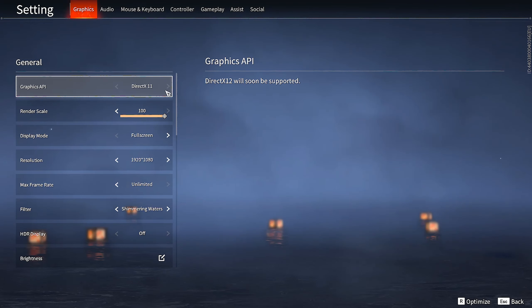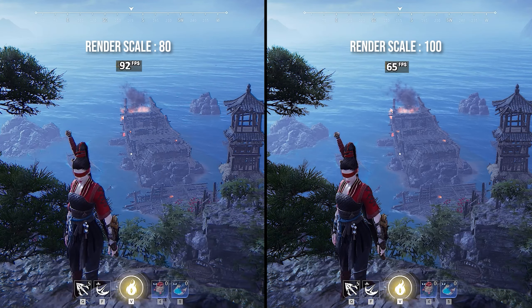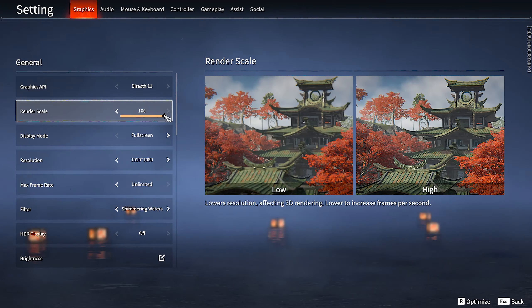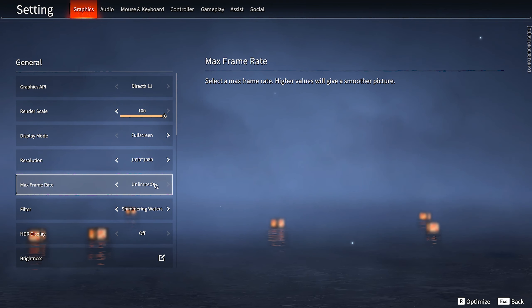This game doesn't support DirectX 12 yet, so we're going to be doing this only with DirectX 11. Render scale should always be at max since it lowers resolution but gives you more frames in case you are running this on a low-end PC — I recommend keeping it at 100. Leave display mode at full screen to get the best frames and reduce input lag. Set resolution to your native monitor resolution. Mine is 1080p at 144 hertz. Max frame rate, set it at unlimited.